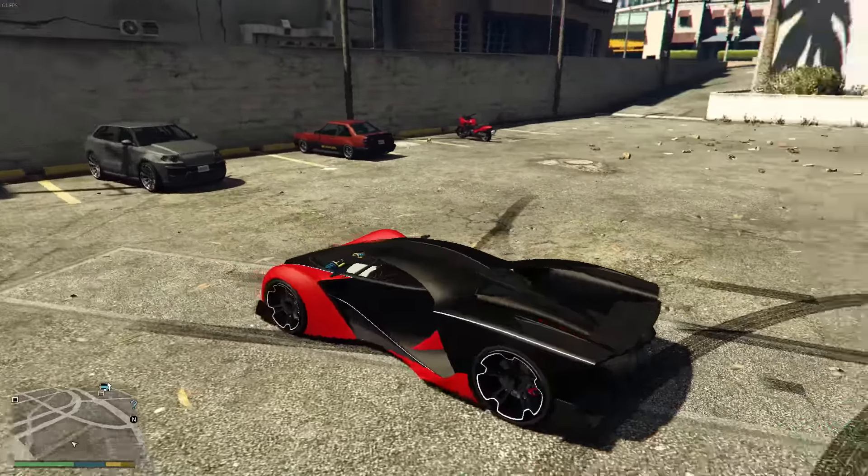This last combo is a really nice light color for the X80 — a primary of diamond blue metallic with brushed black steel as the secondary, black trim, and white or diamond blue accent to match the primary. The diamond blue almost looks white, and the silver from the brushed black steel definitely goes well with this car and color scheme. If you're looking for something neutral and not too flashy, this might be a good option.